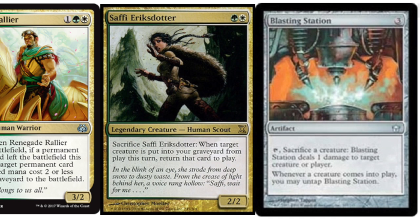The combo works because of the interaction between the Rallier and Saffi — it's a recursion loop. The Blasting Station will allow you to sacrifice a creature and it deals one damage to target creature or player. You can do this an infinite amount of times, mainly because it's an infinite recursion loop.